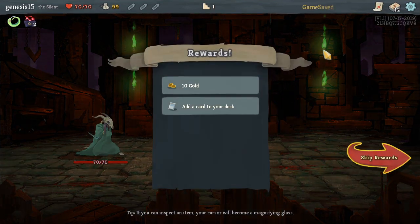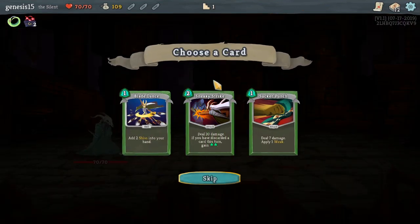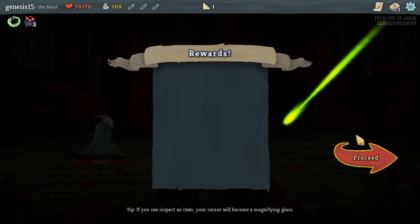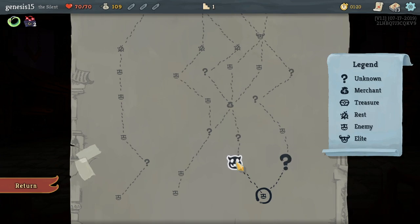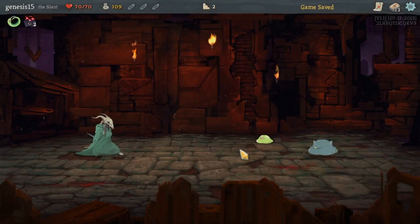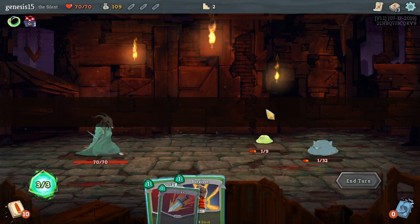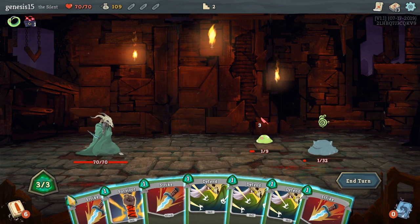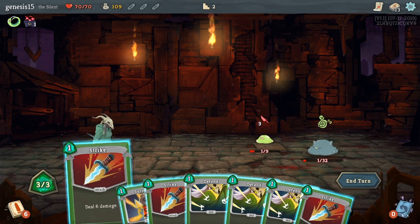All right, let me just kill him. At the end you earn gold and you get to add a card. Now you don't have to, but I really enjoy it because I love adding cards. In the beginning you only get three energy — these are energies. Each card on the top left has an energy cost showing how much it uses.